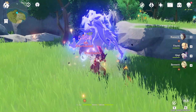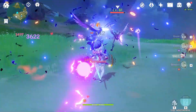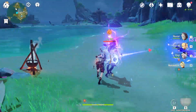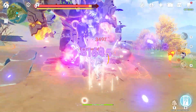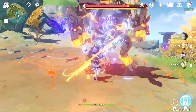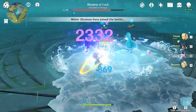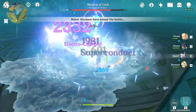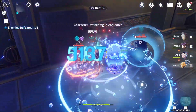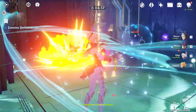Upon unlocking Ascension 4, Chi Chi's kit really starts to bloom. Her normal and charge attacks will have a 50% chance to slap a fortune-preserving talisman on the enemy for 6 seconds. This talisman will provide heals to any character that hits an enemy tagged with this seal, allowing Chi Chi to provide supplemental heals even when she's not active on the battlefield. A major downside is that she doesn't have access to any immediate heals — all of her heals rely on hitting the enemy or passive regeneration, so you might not be as safe as you would be with other healers like Barbara or Jean.